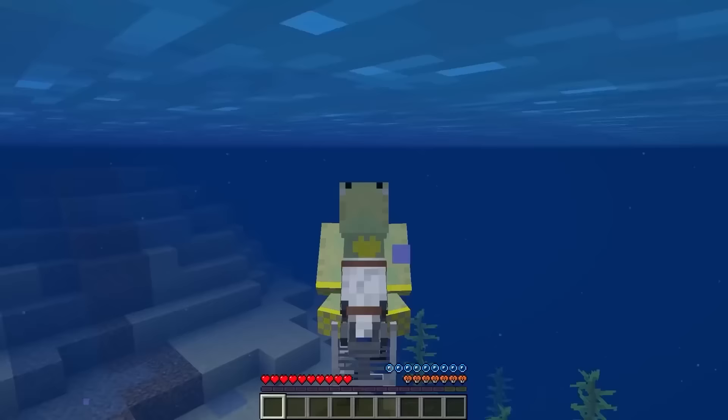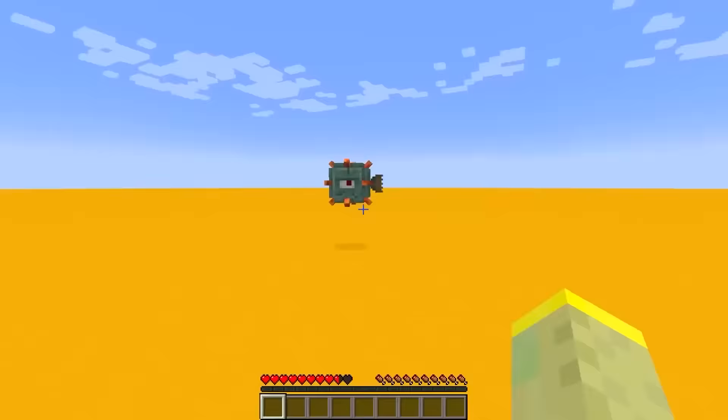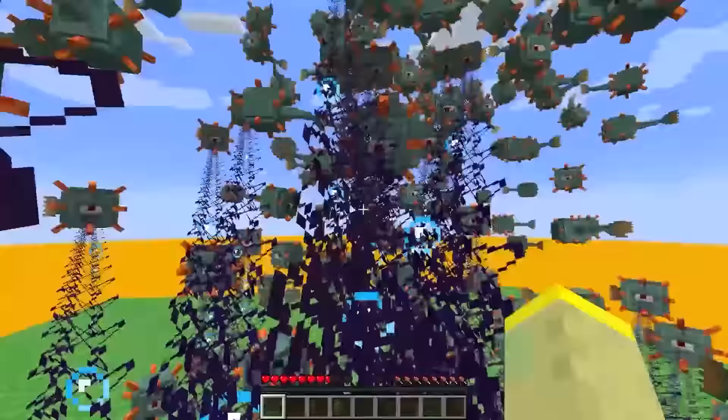Skeleton horses can be ridden underwater without any issues because they are immune to drowning — although you can still drown. Guardians don't need water to live, so putting one over slime blocks will make it bounce higher and higher.